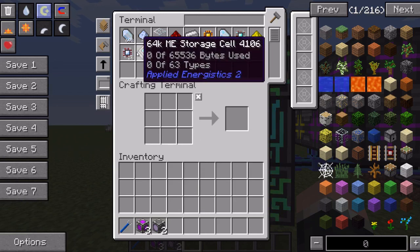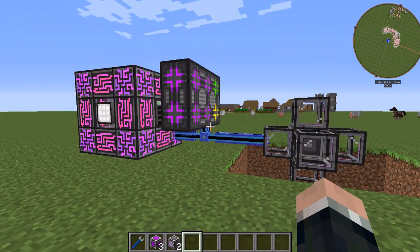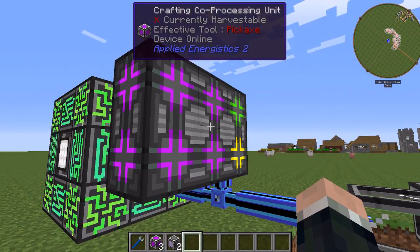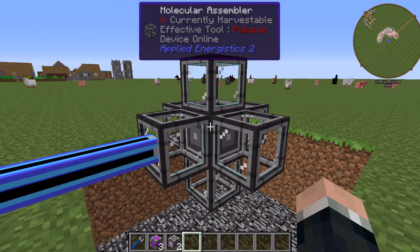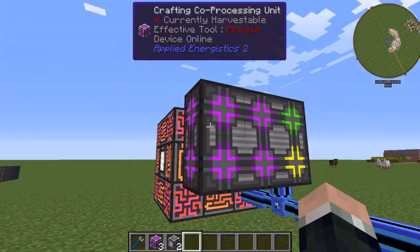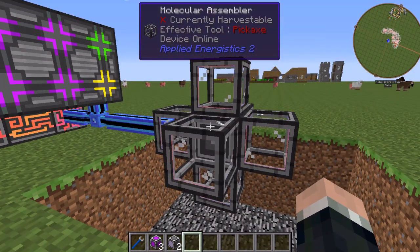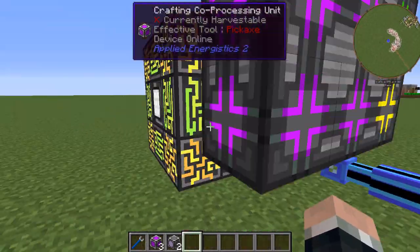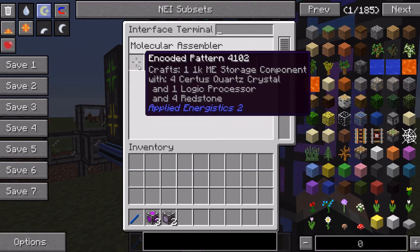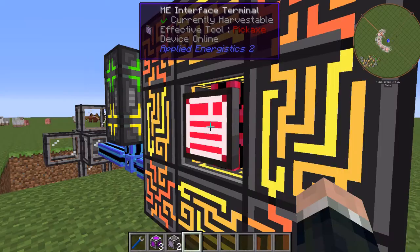5.96 seconds. So what I think — the way I understand it — is that for each co-processor you add into your multi-block crafting CPU, it allows the interface to access more than one molecular assembler at a time. Since I have four co-processors and one multi-block storage unit, it's accessing between four and five of these interfaces simultaneously doing crafting operations. So maybe this one is going to one assembler, this one to the next assembler, this one to a third assembler — that's the way it's working.